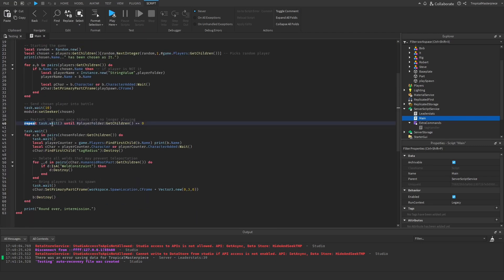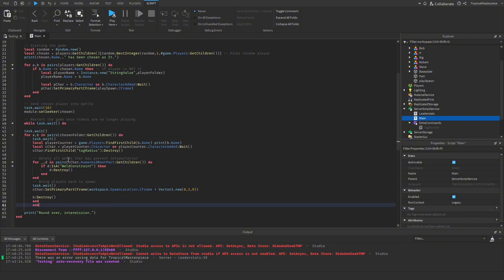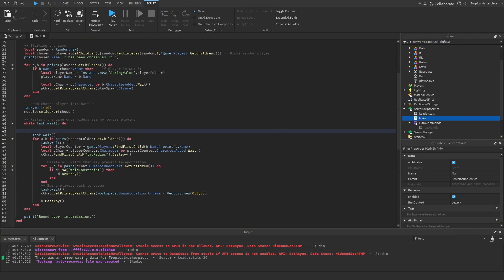Another thing I want to do: exit extra commands, go to main. Right now it's just repeatedly waiting and doing nothing else until the number of hiders is zero. This doesn't check for seekers who may leave the game, and there's no way for it to check if a timer runs out or if there's a special event that ends the round early, such as players hitting all their obstacles. We can change this to a while task.wait do loop.